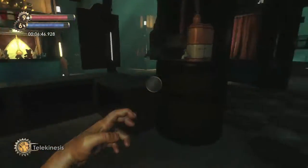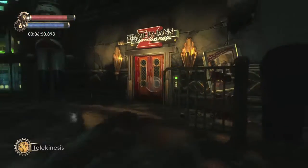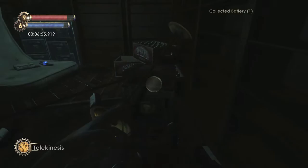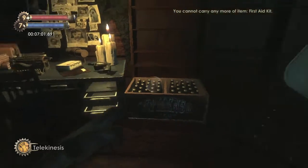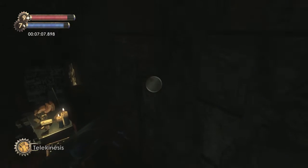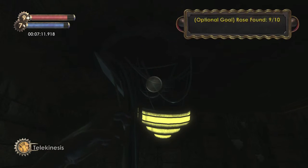Head back to the 1951 room, which is right over here. Inside is going to be another supply chest, a first aid kit, an Eve Hypno, and there is also another first aid kit on the desk. But there is also a rose in here, so make sure you grab it — jump on the filing cabinet, then jump on the shelf, look up at the light fixture, and there is your rose. Pick it up — that is rose number nine.